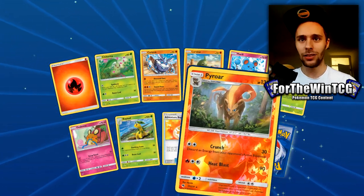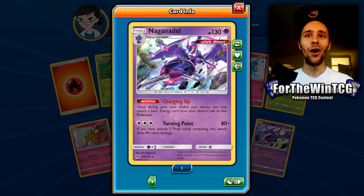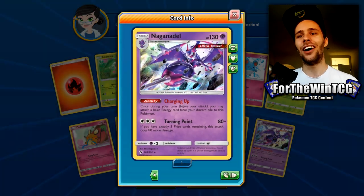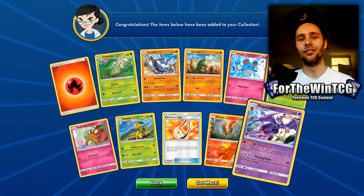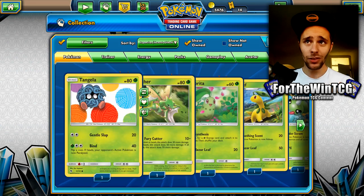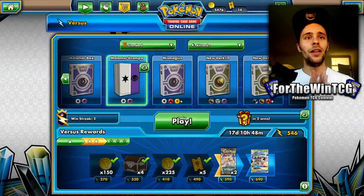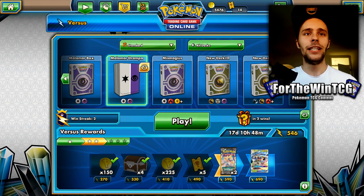We got a Pyroar and — ooh, Naganadel! That is dope. This is a really good card, it's kind of like Malamar but it charges itself really well in a Blacephalon GX deck. So that's a pretty decent pull so far, but let's actually get into the meat of this video.